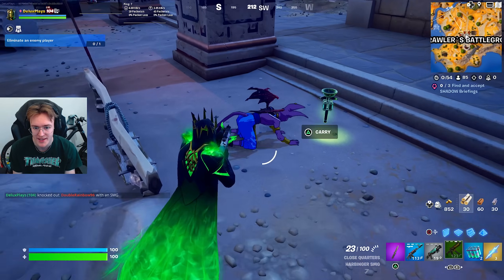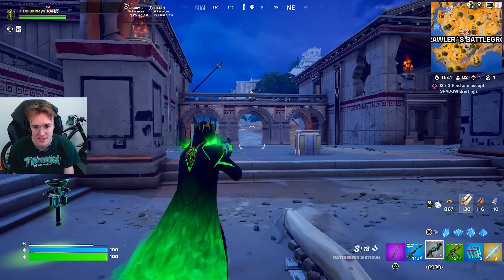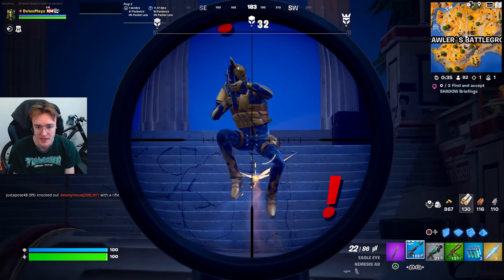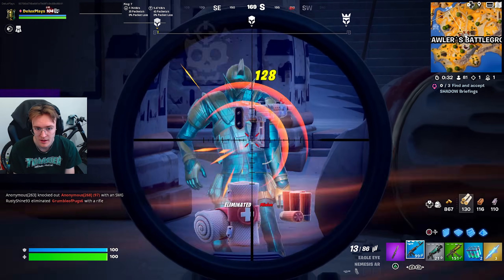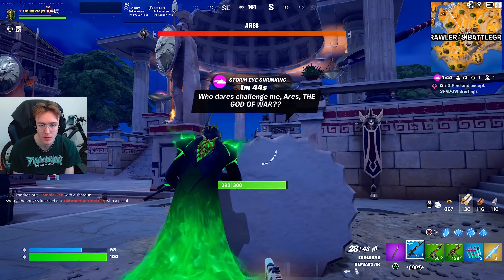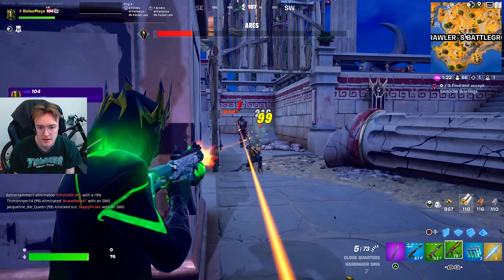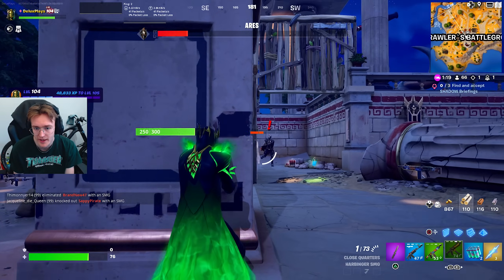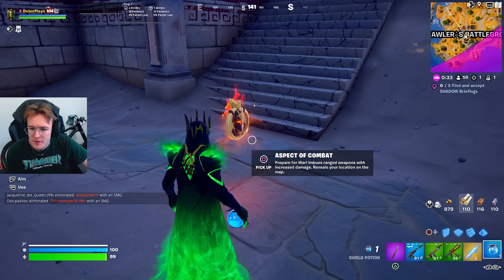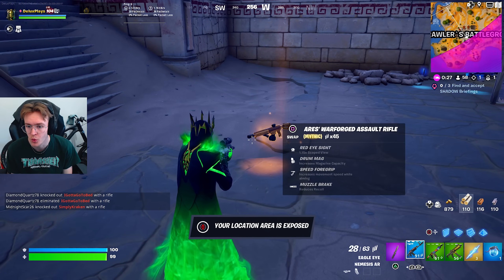Let's get rid of him. Make sure there's no players here. Challenge Ares — where's he going to spawn? Henchmen first. Oh wait, there's a boss here — oh, that's just minions. Let's get these minions taken care of. Where's Ares? Oh my God, he's massive. He is huge. Yes — see you later mate! Use ranged weapons with increased damage, reveal your location on the map. And we've got the brand new Ares Warforged Assault Rifle.